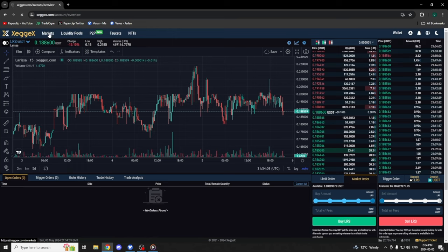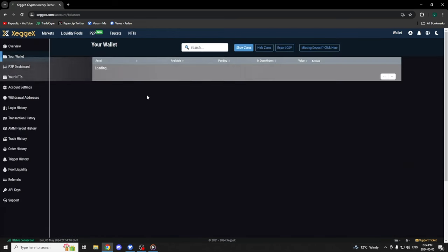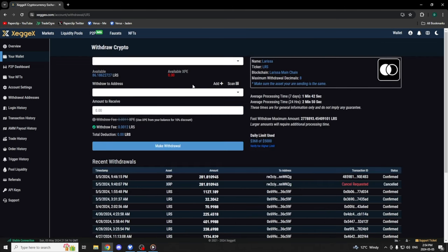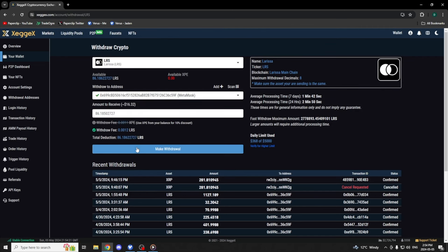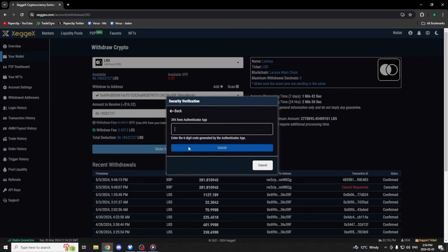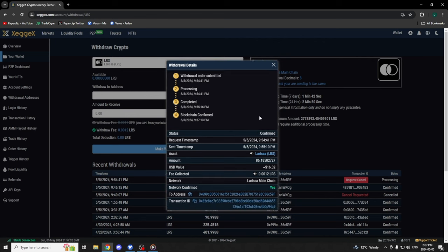Now we are going to go into our wallet here and we are going to withdraw that into our wallet. Authenticate it — nice. It's being processed into our wallet. It doesn't usually take that long. You actually don't have to wait for it to be blockchain confirmed, you just have to wait for it to be completed.